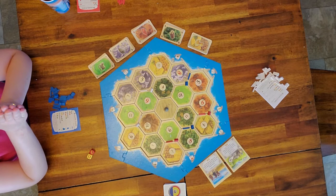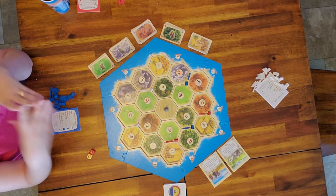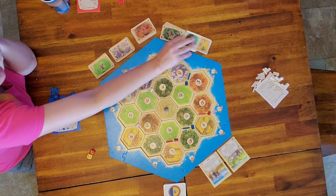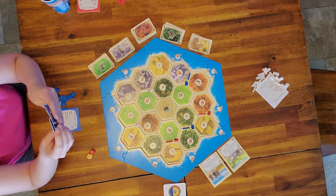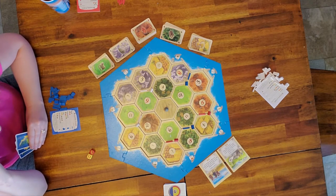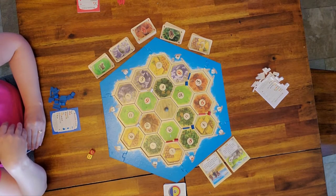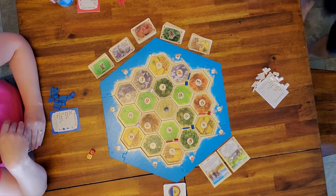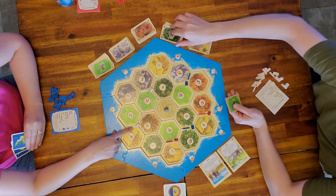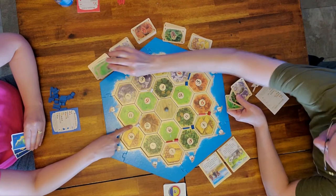To start the game you need some resources. The last settlement that you placed — for me it was here — you pick up those resources. I would pick up two wood and one wheat, and that is my starting resources. Just the last settlement, not the first one.